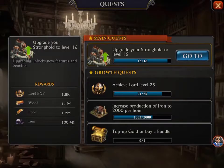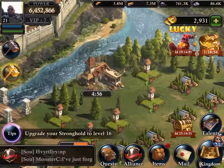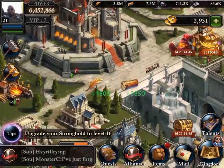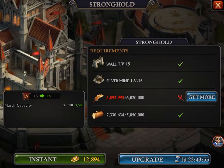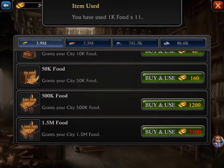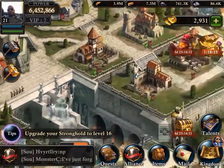Going back to my stronghold — I'm at stronghold 15 on this account, which I've made my main account again. I'm almost ready to go to 16 but I need about 2.2 million food. I'm struggling to get this food, and it would cost me 3,300 gold to rush it, which I don't even have enough for.